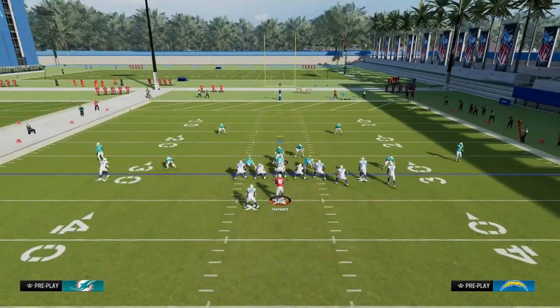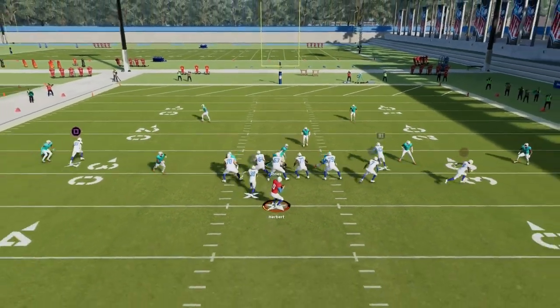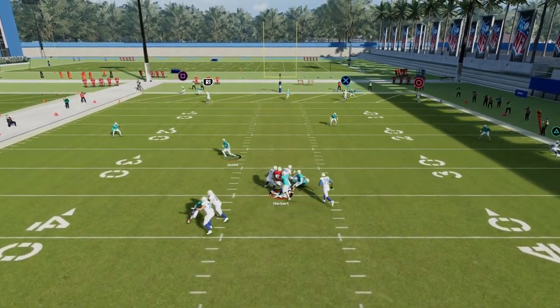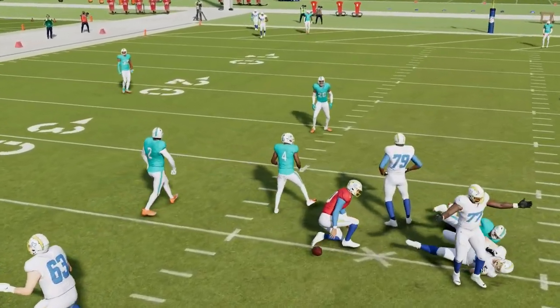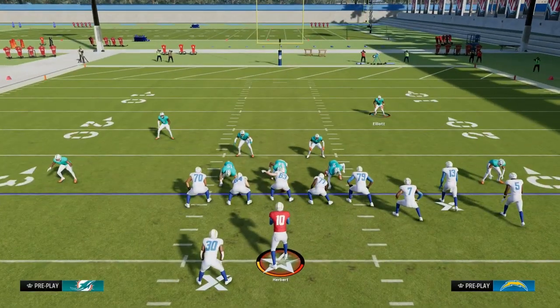We're going to pinch our defensive line, and then we can drop the middle linebacker into like a middle third, for example. And what you're going to see is if they send five people out on the route, this little four-man pressure is going to come in off of the edge. Justin Herbert was able to shed it, but essentially that is one of the major ways we're going to get pressure with this defense.